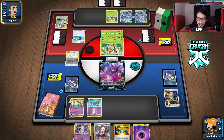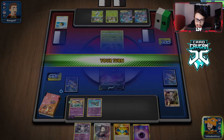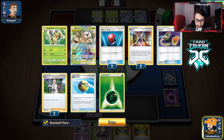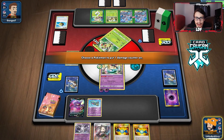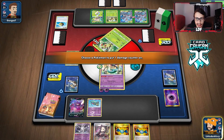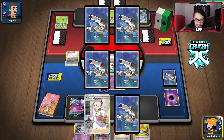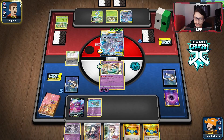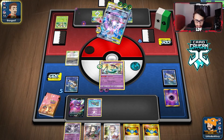I'd rather go through Mewtwo than Egg Row. The turning point will be the GX attack. He gets a Shaymin down. His hand is small enough we don't need to Marnie yet — we Phantom Force for the knockout and put 30 damage somewhere. He'll Calming Hurricane to heal but we should still keep hitting it. We draw Research but no Dragapult. Now we have to get heads on Infiltrator to survive — he's Super Growthing!